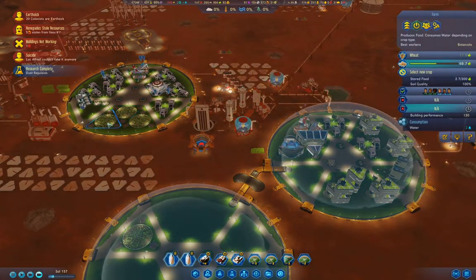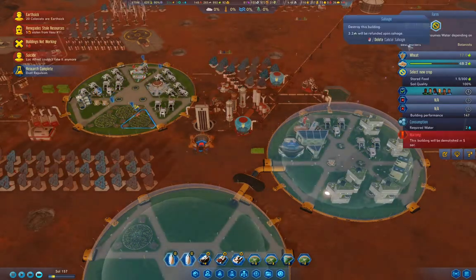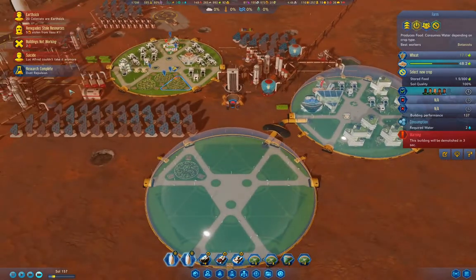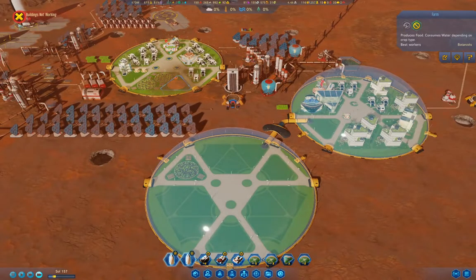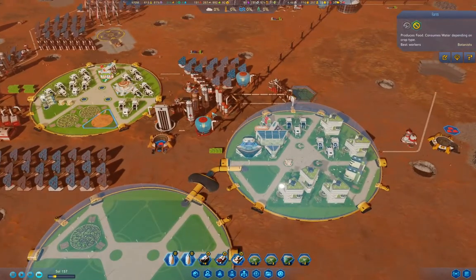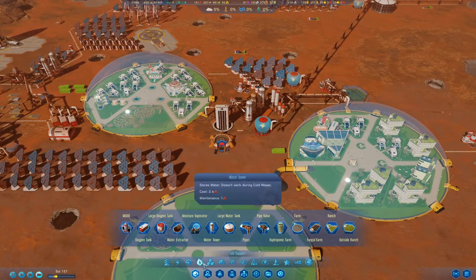How close is — I need to do this because I want to put a — oh, we got dust repulsion! That should reduce the metals maintenance.